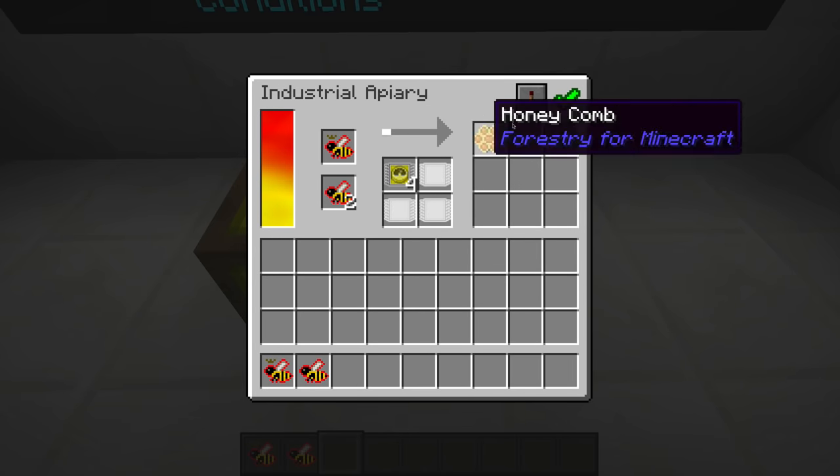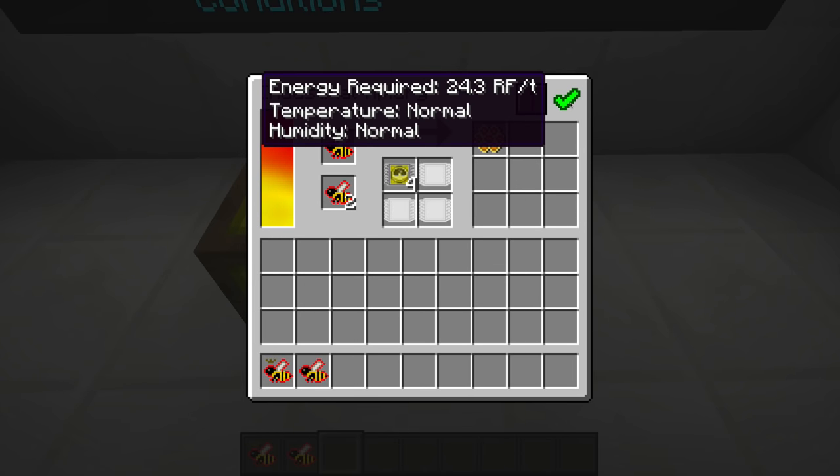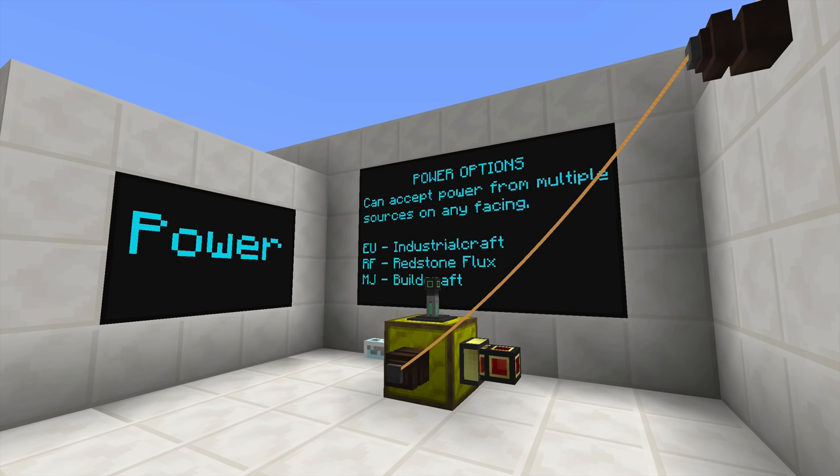Up here you can control redstone, and over here it will tell you if there's any problem. Right now it says there's no queen, but if I put this back in here it's going to breed together, give me a check mark, and say that everything is okay. They'll breed as normal.